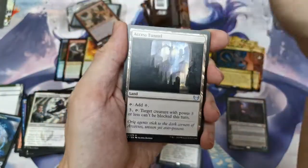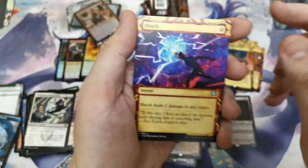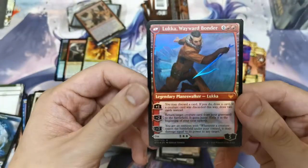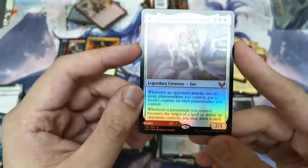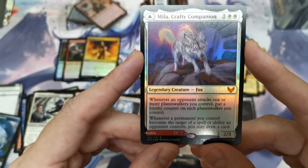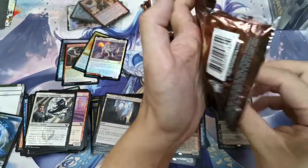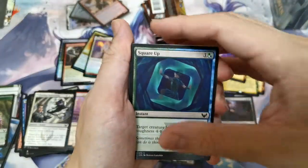Zimone, Flunk, Access Tunnel, and Elemental Expressionist — we haven't really opened a mythic other than Professor Onyx. Shock, and our first mythic foil: Mila, Crafty Companion and Lukka, Wayward Wanderer — wow, this looks really good! Whenever an opponent attacks one or more planeswalkers you control, put a loyalty counter on each planeswalker you control. Whenever a permanent you control becomes the target of a spell or ability an opponent controls, you may draw a card. Not a bad card — worth a second look.